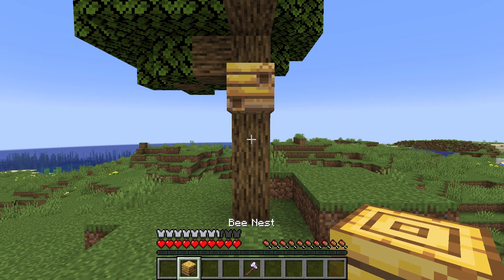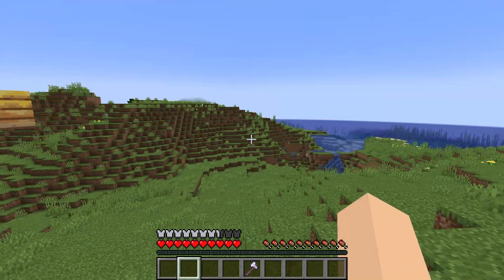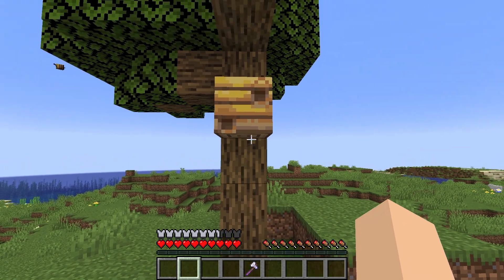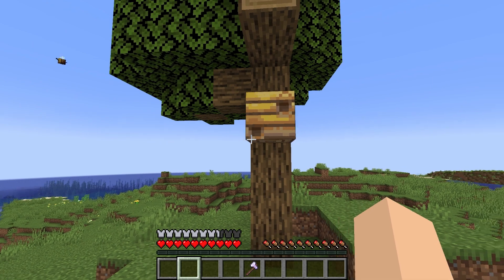In this video I'm going to show you how to pick up a bee nest in Minecraft. It's really easy to do and to do this you will need a tool with Silk Touch. Once you have the Silk Touch tool you can break the nest and the nest will keep the bees inside.